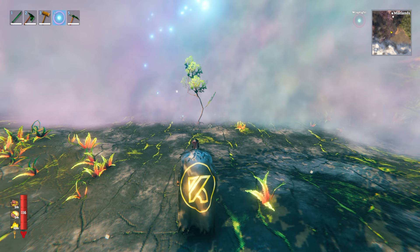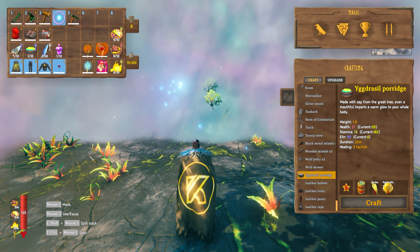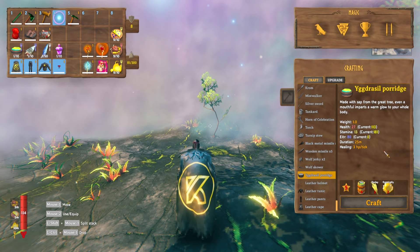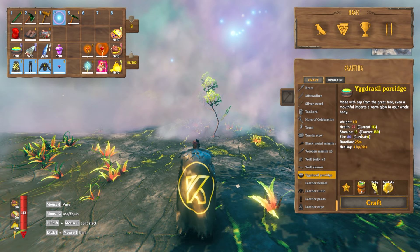To use magical spells you need to build up your Ita essence, and you do that by eating foods that have Ita in them. Starting with the Yggdrasil porridge — the recipe requires sap, barley, and royal jelly. Royal jelly you get from killing seeker broods found in the Mistlands dungeons. This food gives you health and stamina like normal food, but there's now a third stat — Ita — and the Yggdrasil porridge gives you 80 Ita.